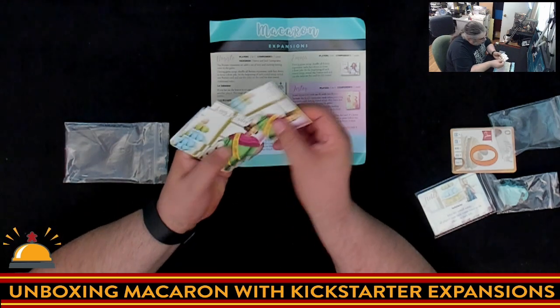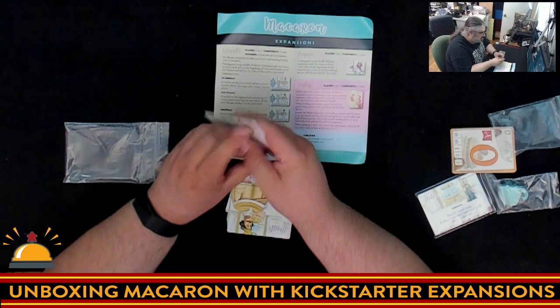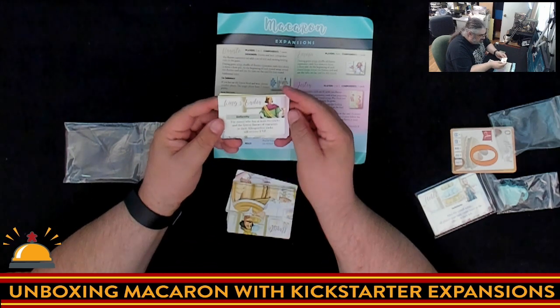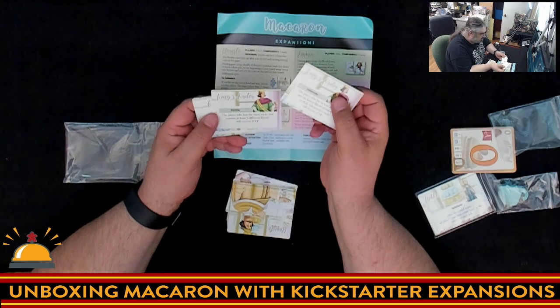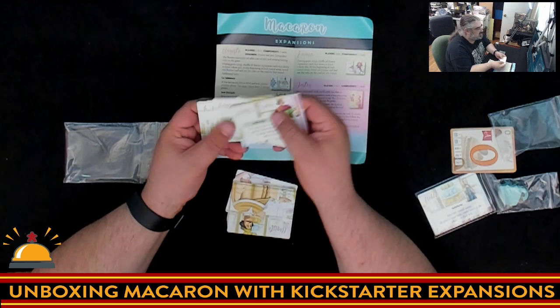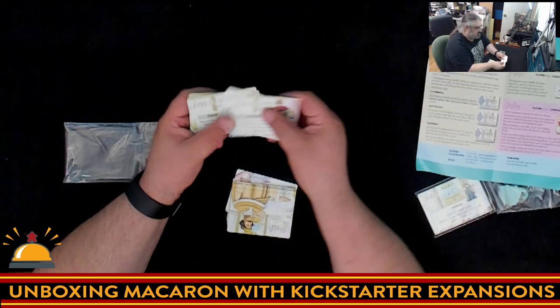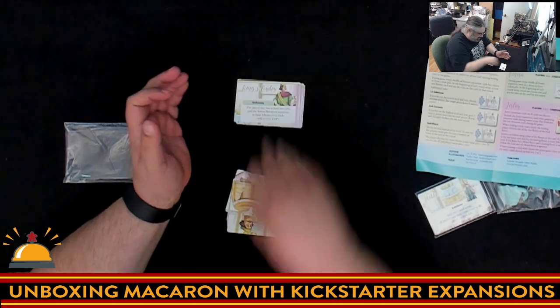Then we have the King's Orders. The King's Orders include things like uniformity: the player who has at least two tricks and the fewest flavors of macarons in their allergen-free tricks gets two victory points. Another: the player who has the most tricks containing at least three different flavors gets extra points. So these are various extra points you can get for completing the King's Orders — they each have their own name.